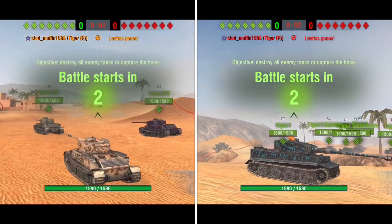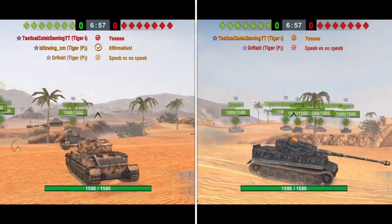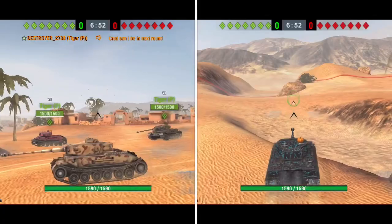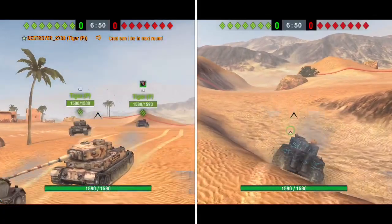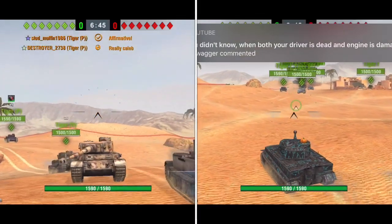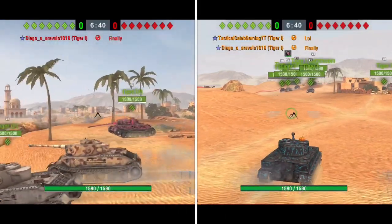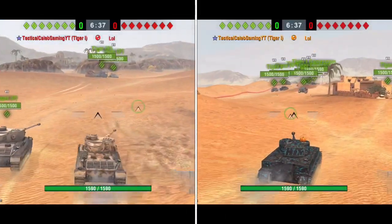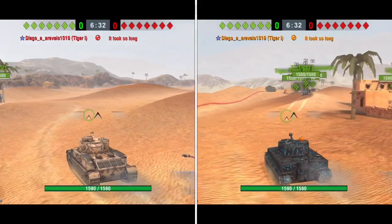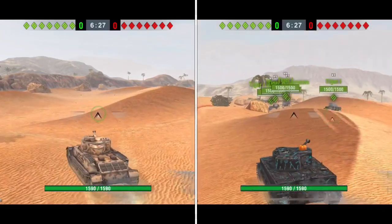Alright guys, you asked for it - seven Tiger P's versus seven Tiger I's, ultimate showdown. There are some quite interesting differences between these two types of tanks. They have the exact same cannon in terms of DPM, penetration, and accuracy. They do differ however in terms of gun depression - the Tiger I actually has one more degree of gun depression at seven compared to six for the Tiger P.